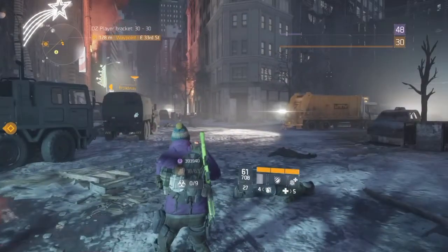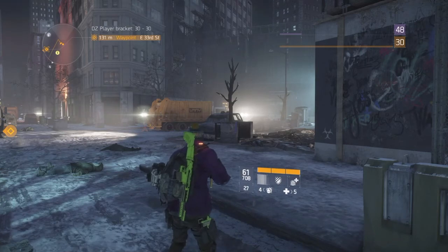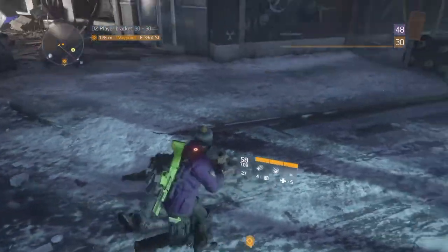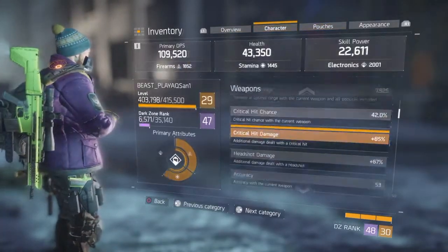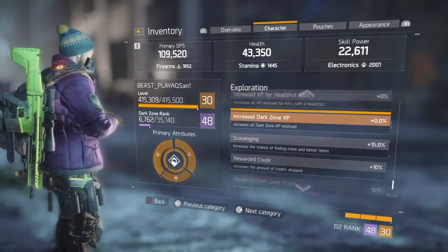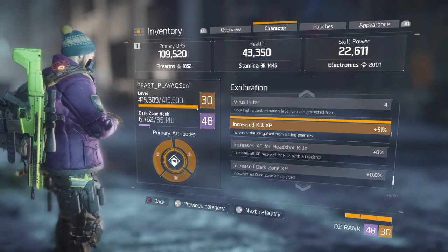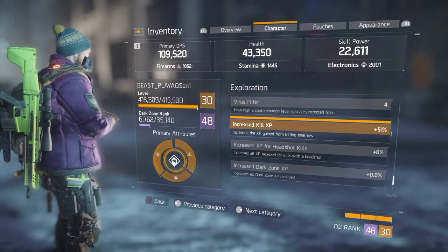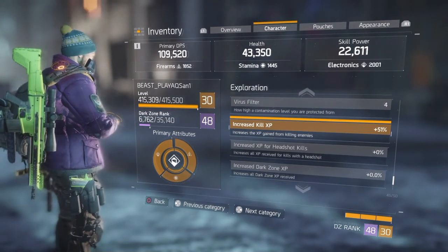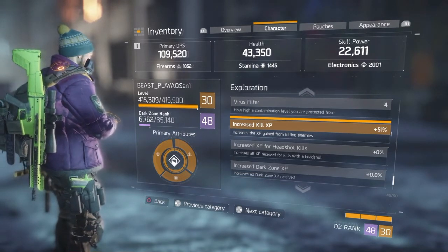You might be asking how I get a lot more XP per kill. Well, my gear is set up for it — I used to have it set to around 128 scavenging, but now it's at 51% increased kill XP. Without the gear setup, regular kills only give you like 170 XP, compared to 249 with the bonus. So 51% increased kill XP is way better.